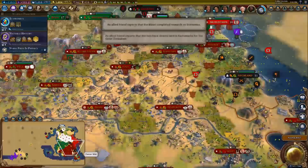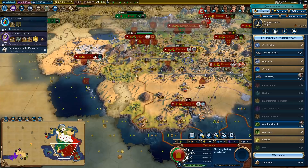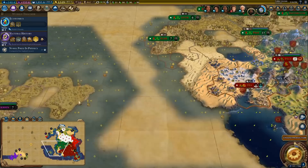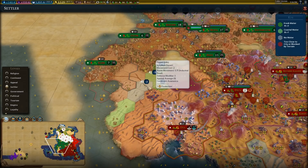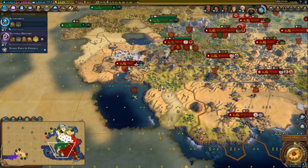I think we had a plan to purchase something but I can't remember what it was. I think we were considering buying settlers — that was one part of the plan. We could settle over here, but does settling more cities actually do anything for me? I suppose there is really no harm in just going for more cities.